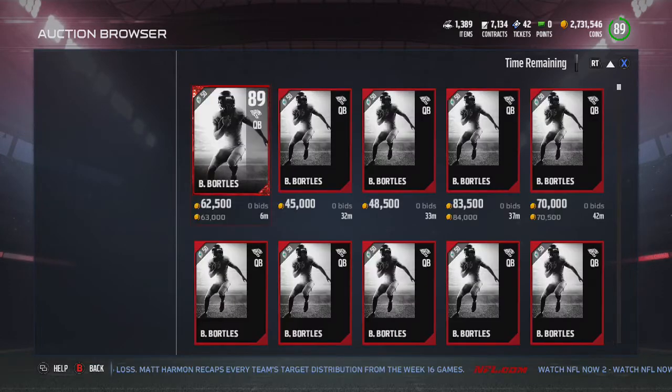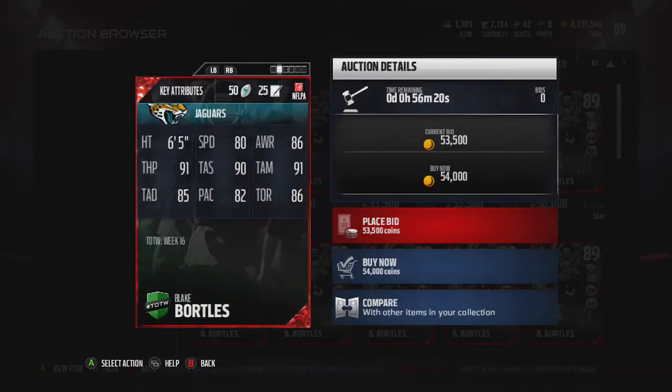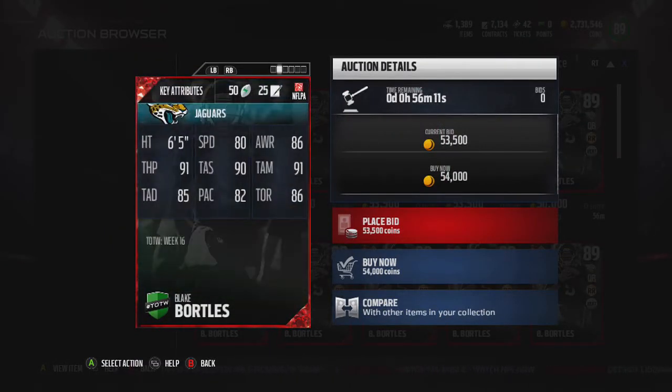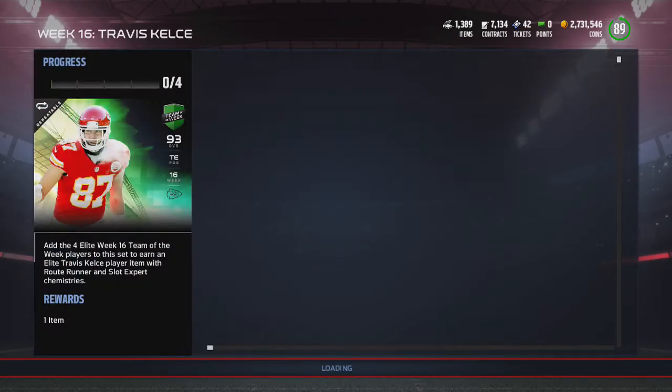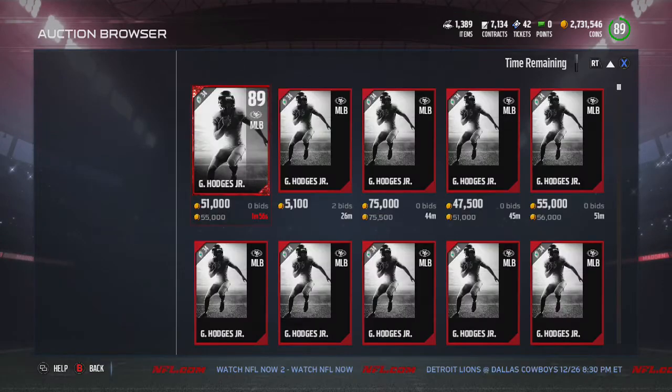We got Blake Portis who actually kind of looked good under a new head coach. I don't know if there's any correlation or if he just had a random good game. He has 80 speed, 90 throw accuracy, 91 throw power — not a bad budget quarterback. He's going for 54k when there are a lot better options for cheaper, but it's just because of the set obviously.